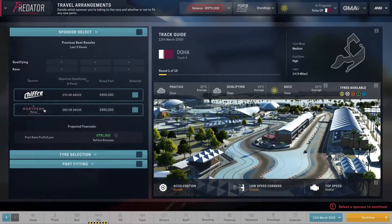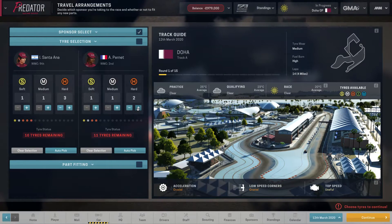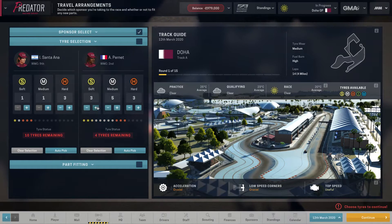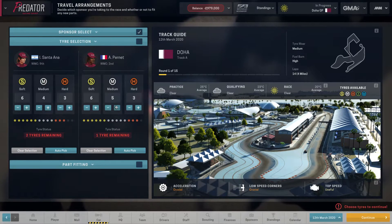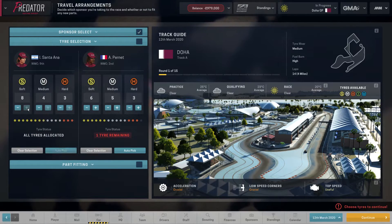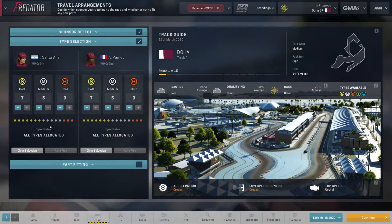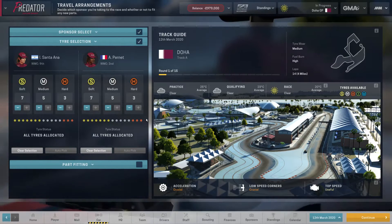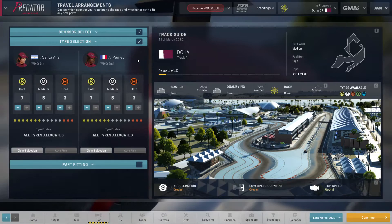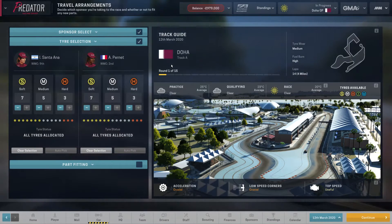Before the race, we'll set the target to fifth or above. For tyre selection, we can choose 15 tyres — we want more softs than mediums. So we'll probably go with seven softs and five mediums, with one hard just in case, giving us plenty of softs for qualifying and then a free choice between softs and mediums during the race. The tyre wear seems to be a lot worse than expected. We've got a clear race for Qatar, so we'll run qualifying now and see what sort of times we can get.